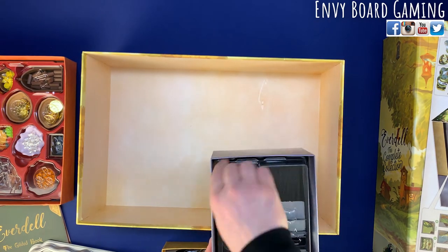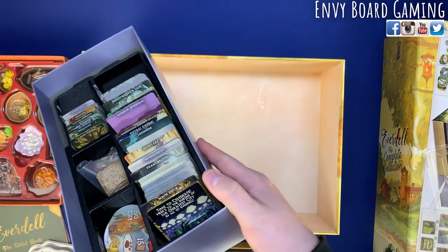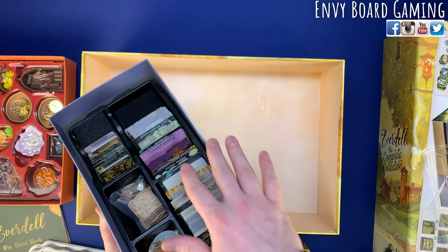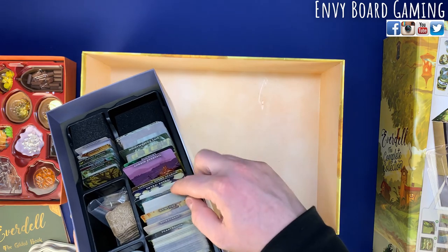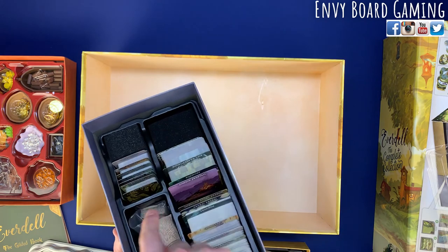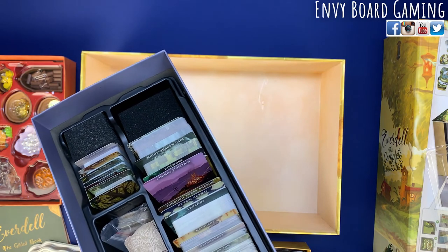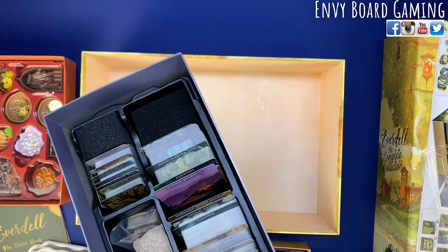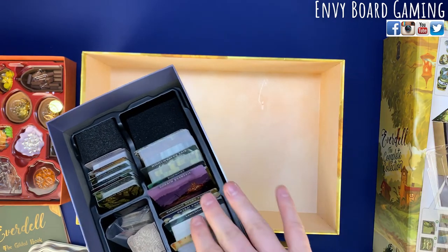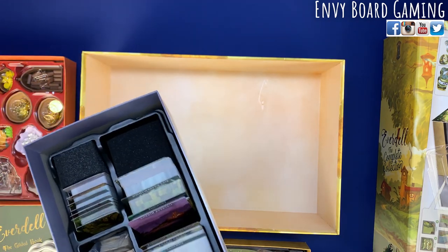Then you have all of your cards. They give you all these dividers for the different cards depending on what they're from — Legends, Through the Seasons, all this stuff. Even for the small cards they have them broken up based on what expansion they came from or the type of card. I like being able to divide them out and know I can just grab these and go — maybe throw these in or throw those in — easily without it taking too much time.